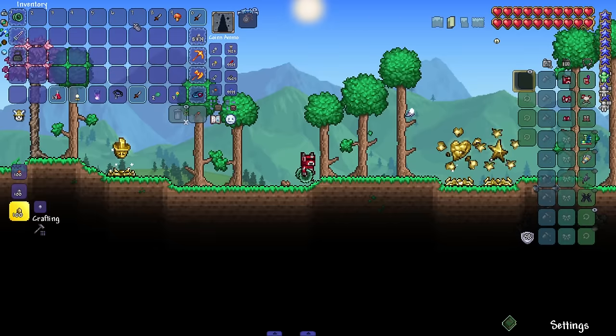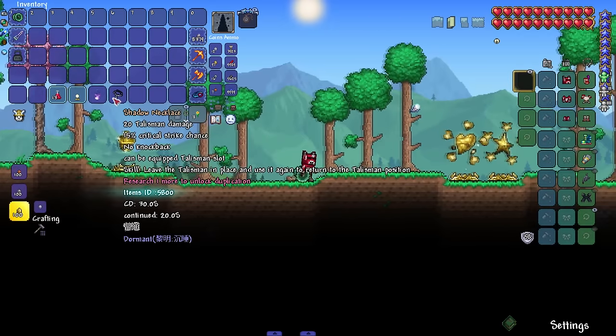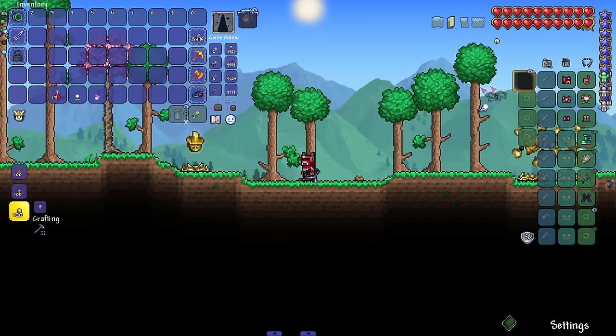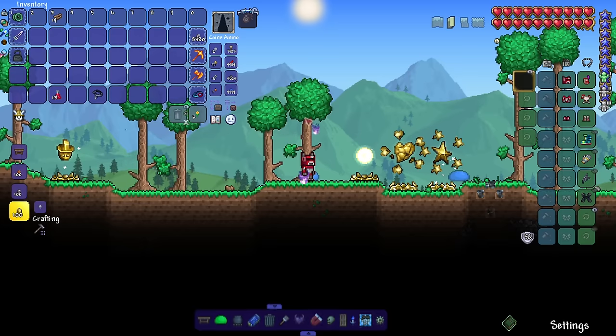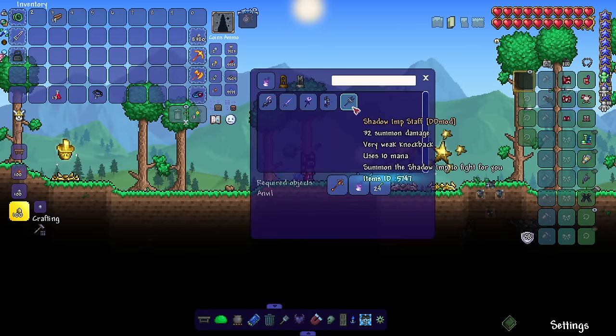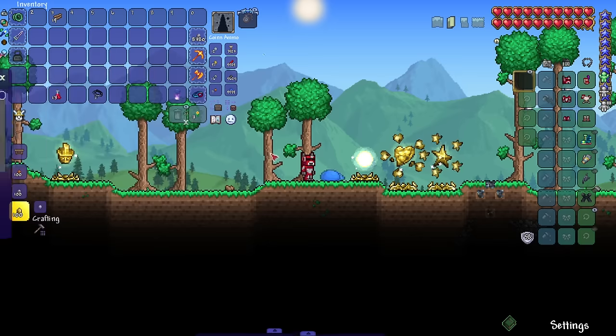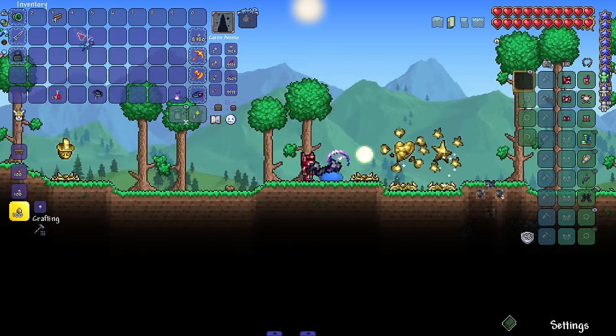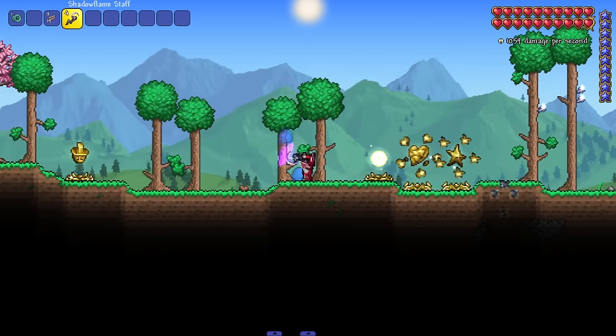Talisman damage can be equipped in the talisman slot — I was wondering what that slot was. We also got a Shadow Flame item used to craft some stuff. Let's grab a random weapon — the Shadow Flame Staff.